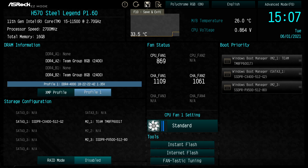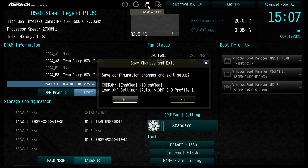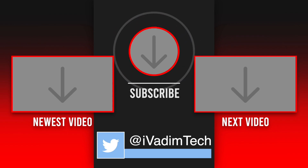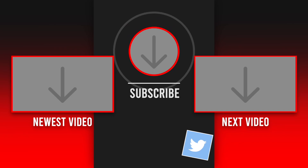Then click save and exit to load back into Windows. Now you should be getting more FPS, which is always nice. Like this video and let me know in the comments what is your memory speed. It was I, Vadim, until next time.